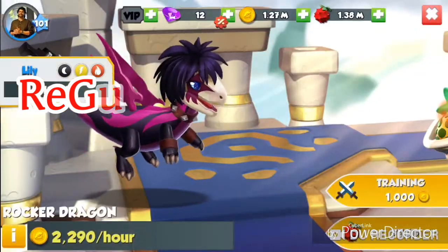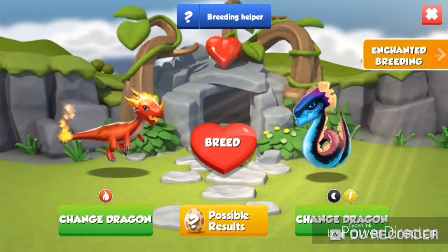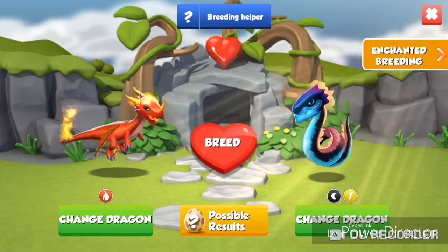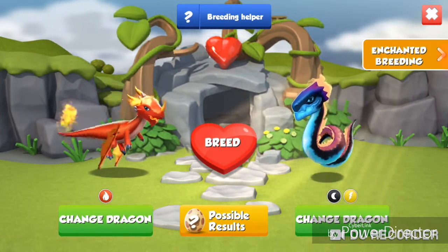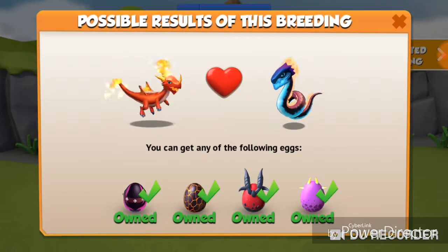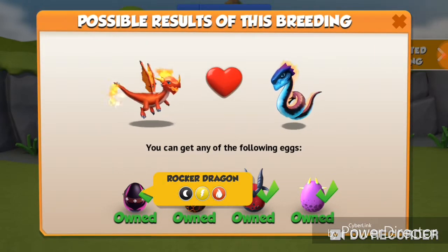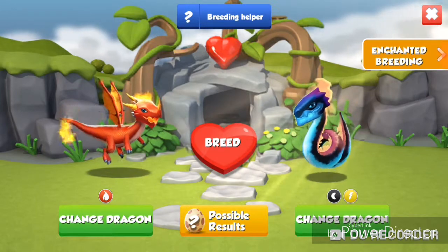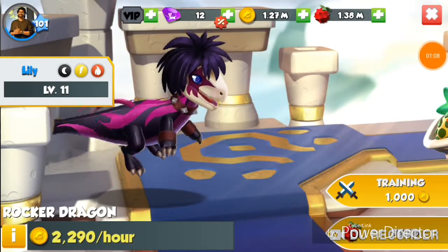The best combination to breed the Rocket Dragon is Fire plus Dark Metal dragons. It is recommended to place the Fire dragon on the left side. This combination gives only three other possible outcomes besides the Rocket Dragon, and placing the Fire dragon on the left side will increase your chances of breeding the Rocket Dragon.